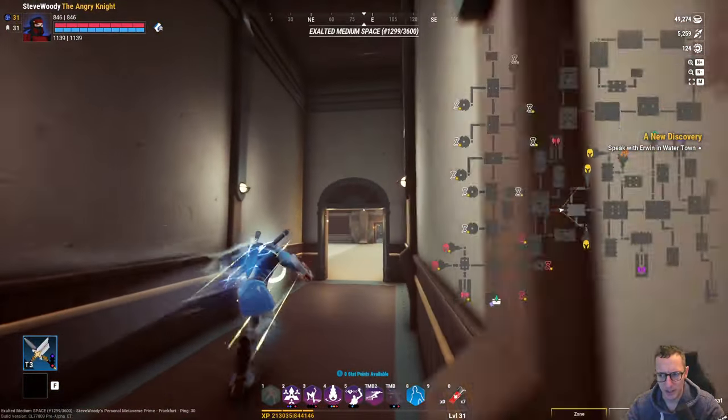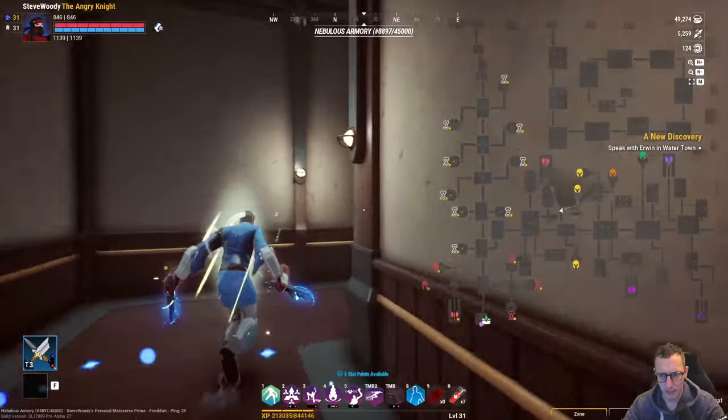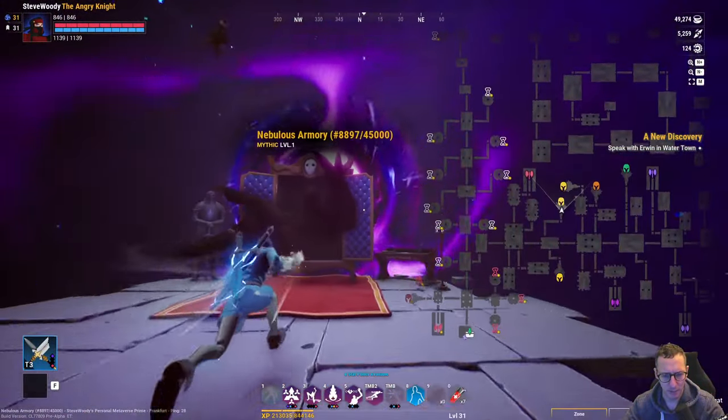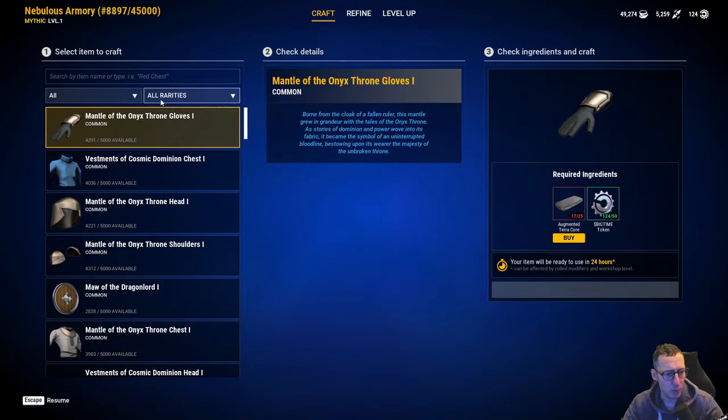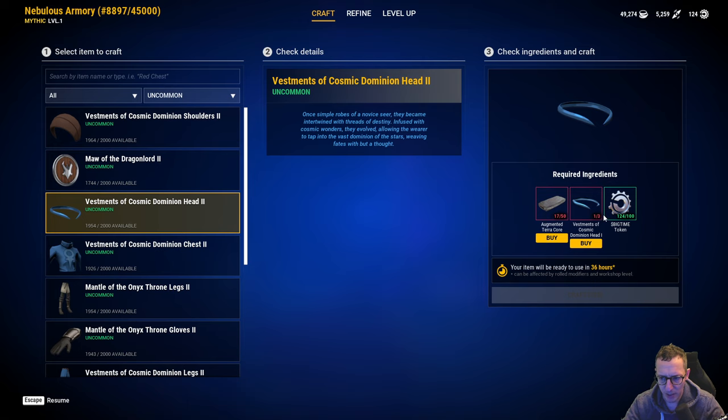We're going to come across to here and we can see there's nothing else crafting at the moment, so that means we can come into here. We'll take the next available one. What I want to do is make an uncommon headband - and look, it tells me I need three of these. I have one already, I have another one crafting, which means I need a third.